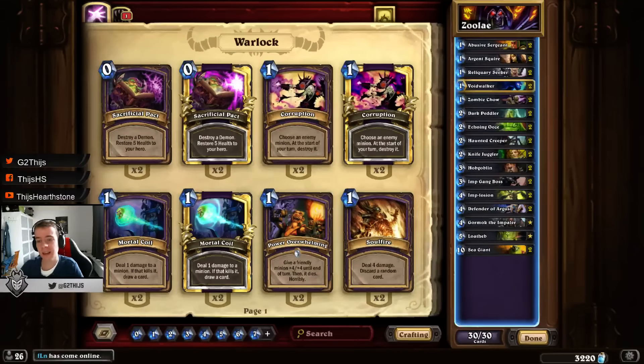Hello everybody, Tyce here again with another guide. This time I want to show you the Hobgoblin Zoo guide. The Hobgoblin Zoo is a creation - at least this deck is - by Zaleh, a player from NA. He actually went last season to the top 20 or top 25 with this Hobgoblin Zoo deck. This season, because it's still really early in January, when I start grinding I always try out new decks, and this time I tried out some Hobgoblin Zoo and it actually kind of impressed me how good it did on the ladder.